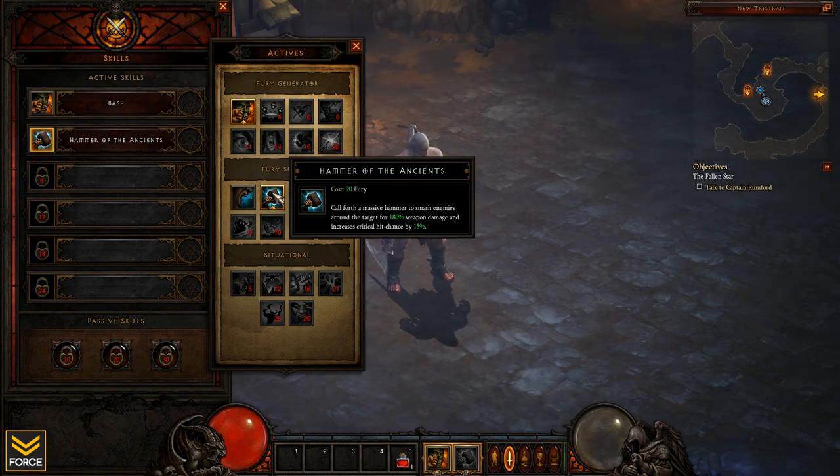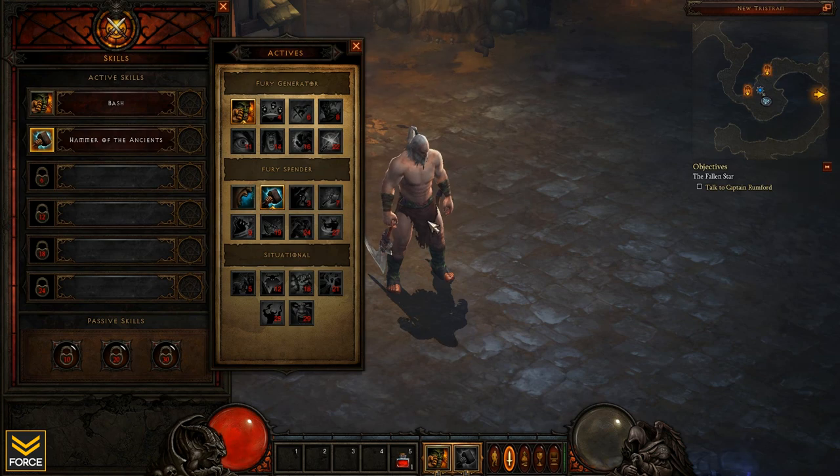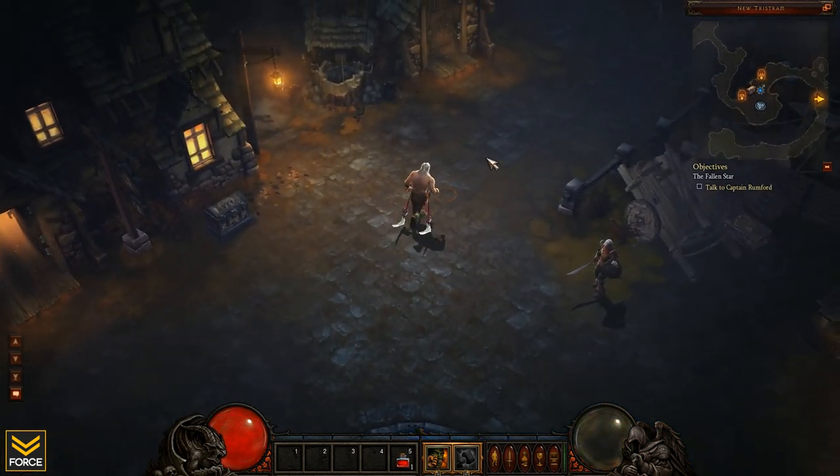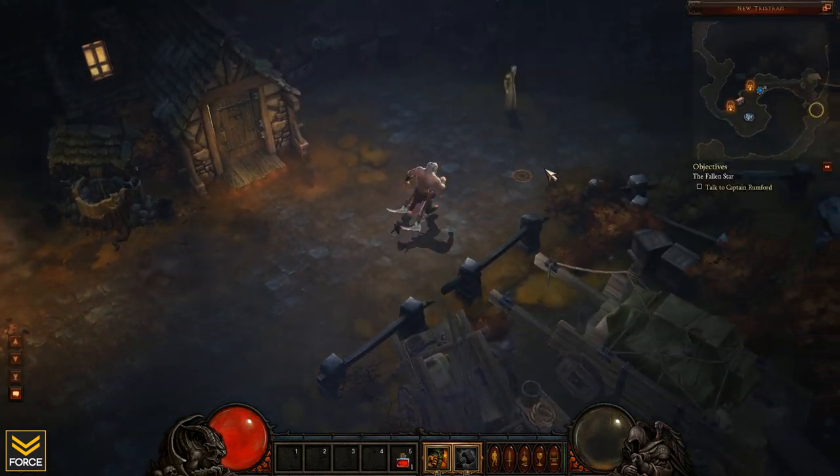The one I have selected is Hammer of the Ancients - this calls forth a massive hammer dealing 180% weapon damage plus a 15% increased chance to crit. So both my fury generator and spender are going to be damage dealers. I'd rather focus on damage than have that debuff - that's my thought process.